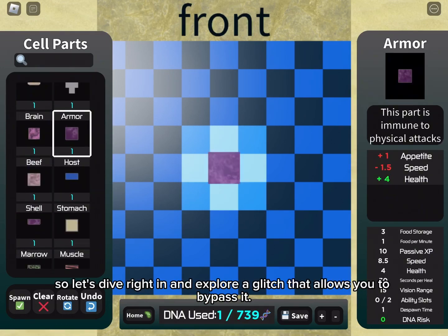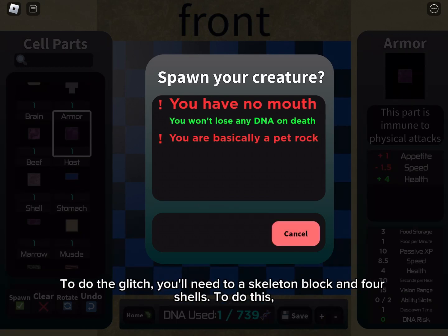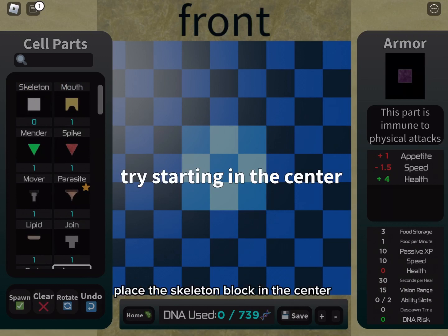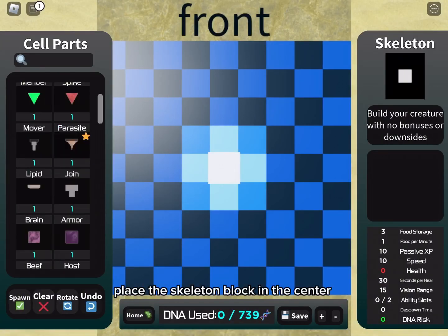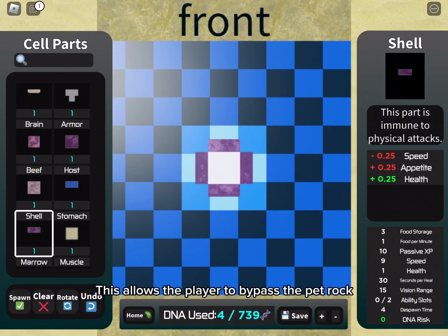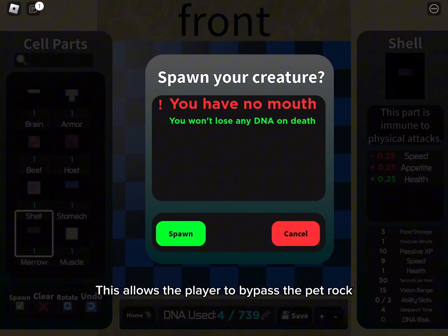That allows you to bypass it. To do the glitch, you'll need a skeleton block and four shells. Place the skeleton block in the center and surround the skeleton block with the shells. This allows the player to bypass the pet rock.